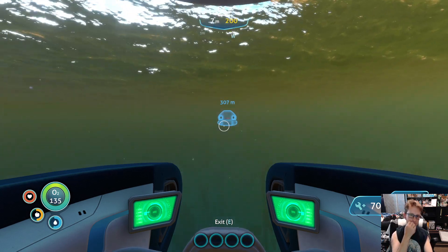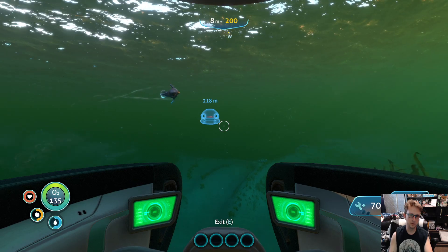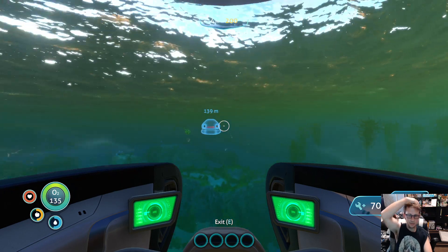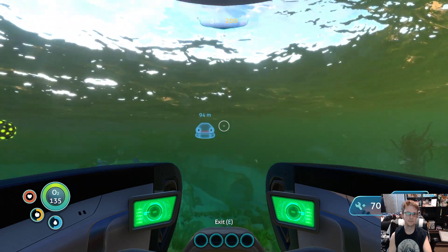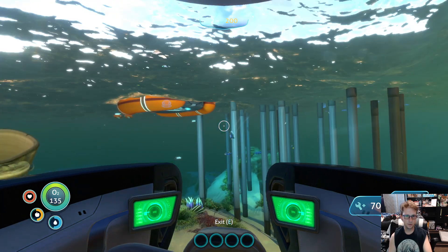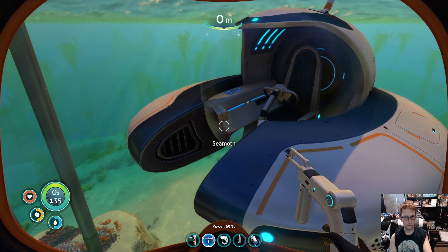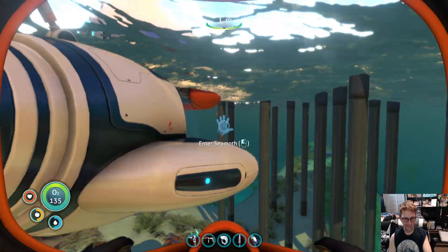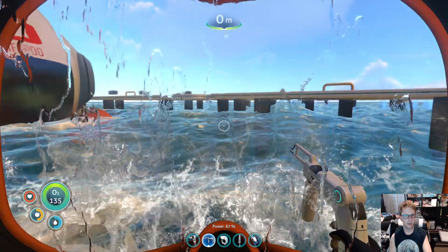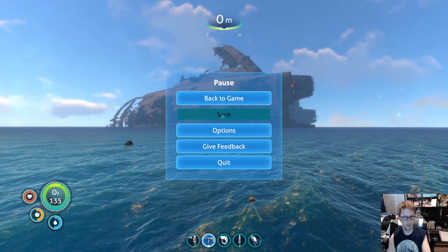I can't believe we made it, guys — we made it. I have no idea if the moonpool is useful or if it's as useful as the freaking chair. It sounds like something decorative, but for all I know it could be a massive locker or something. I just hope it's useful for something, that the trip wasn't a big waste. I've got to slow down and repair before I forget. I pressed the wrong mouse button — right click. I'm saving now that we're home safe.